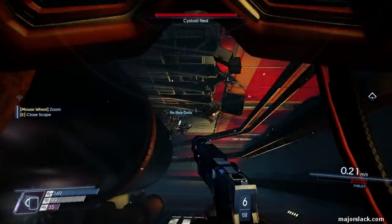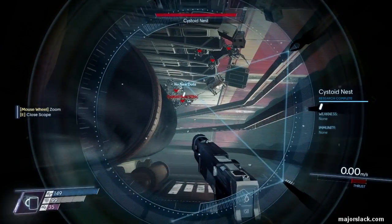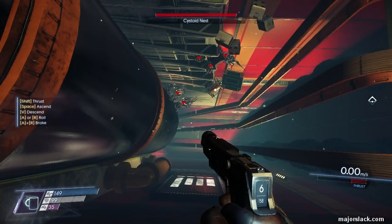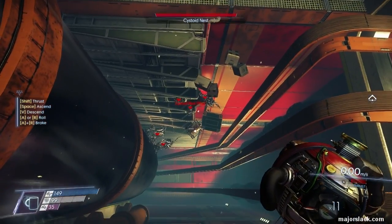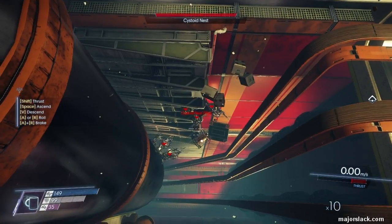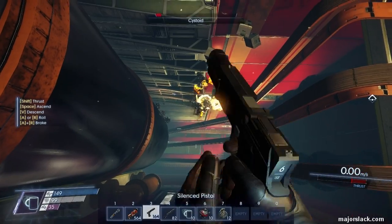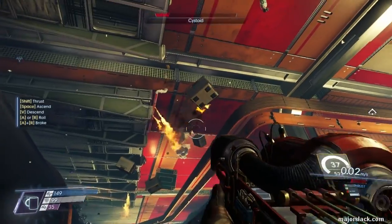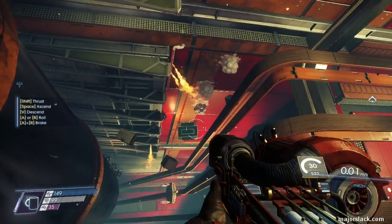Now we have some Cystoid nests here. What we can do to take care of these guys very quickly and very easily is simply throw a recycler grenade at them. And that'll take care of that radioactive container there as well. So whip that over there — takes care of them. Any Cystoids left over, shoot them with the glue cannon. And we're golden.